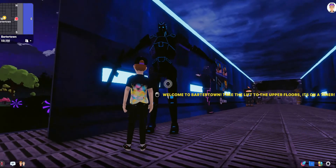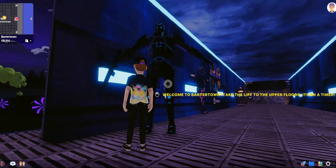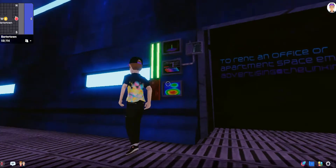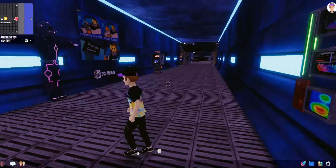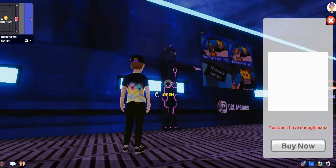We've got some robots over here. 'Welcome to Barter Town, take the lift to the upper floors, it's on a timer.' Can't do anything with them, but this is really cool. I like all of these display panels — it kind of reminds me of Fallout, this bit here.